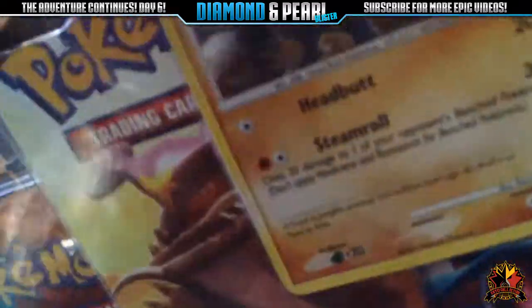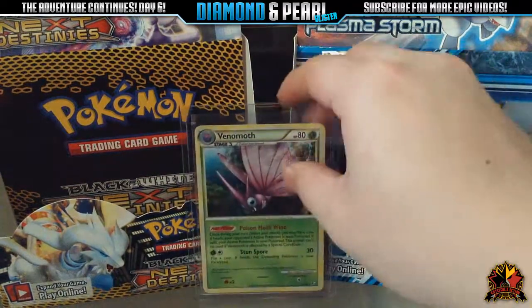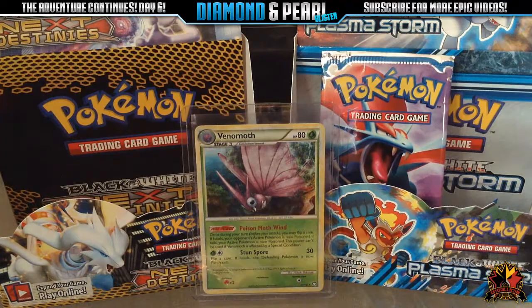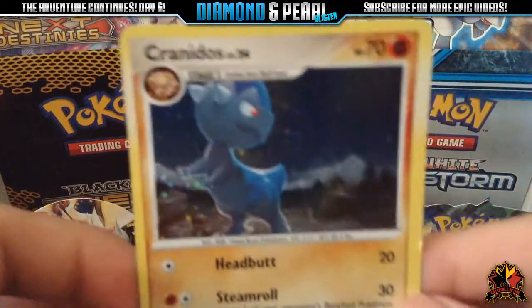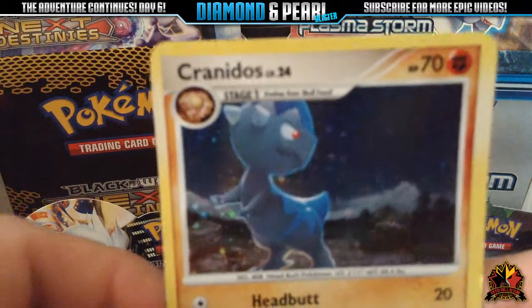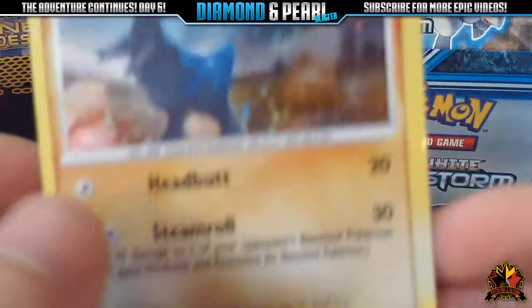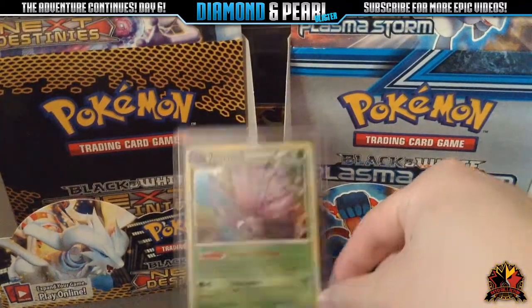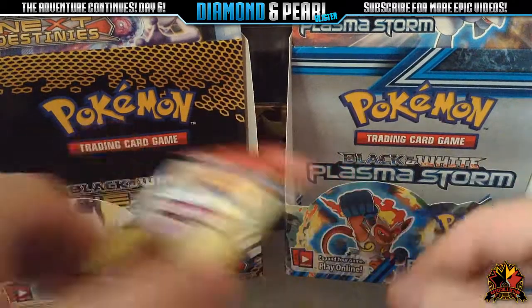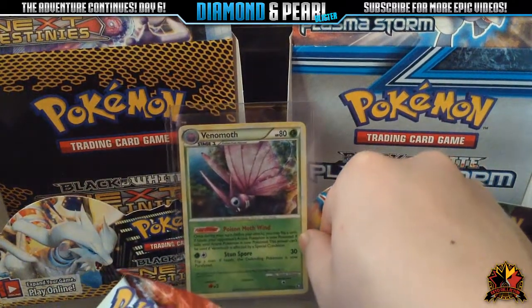Alright, let's get started. And we are back. Here's the Kranidol's Promo. Awesome. And now I guess we'll start off with the Diamond and Pearl Mysterious Treasures, because I want to save EX Dragon Frontiers for last.